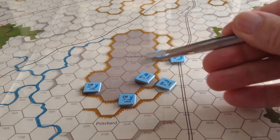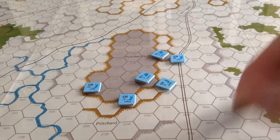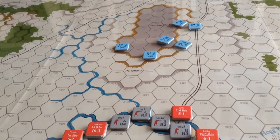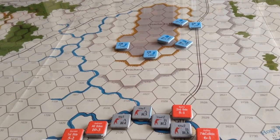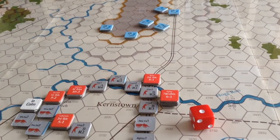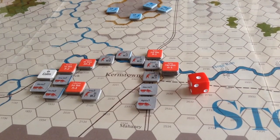Battery H here fired at this Confederate unit on the pike. It had a nice favorable modifier, but unfortunately the battery rolled a one, which is a miss and nothing happened. So it expended one ammunition. That's it for the Confederate turn, so now we'll go over to the Union turn.